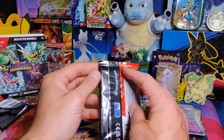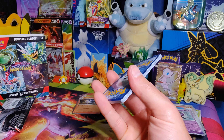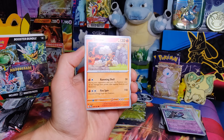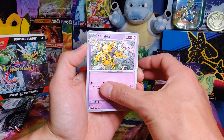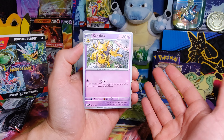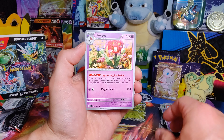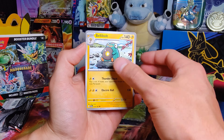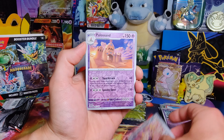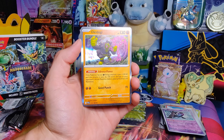Last pack here — we need the magic. Let's get it. Lightning Energy, Torkoal, Hawlucha, Kadabra — I love seeing Kadabra now that they can use him again — Tang Growth, Festival Grounds, Florges, Bellabolt, Aipom, Palossand, and we did not get it. What a bummer.